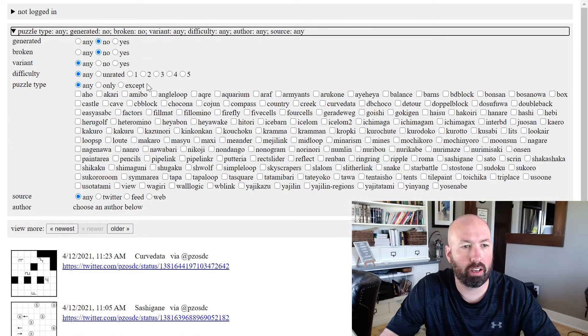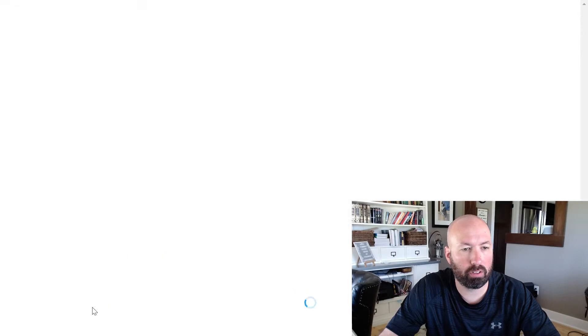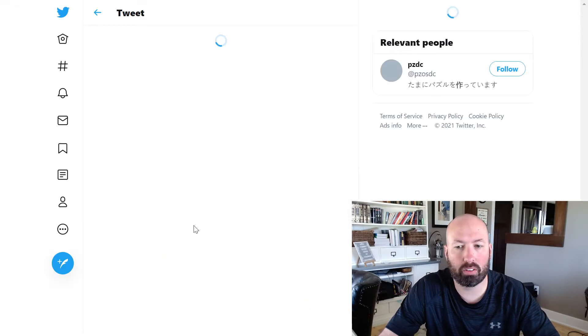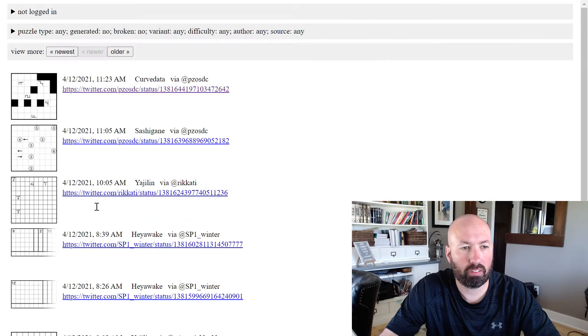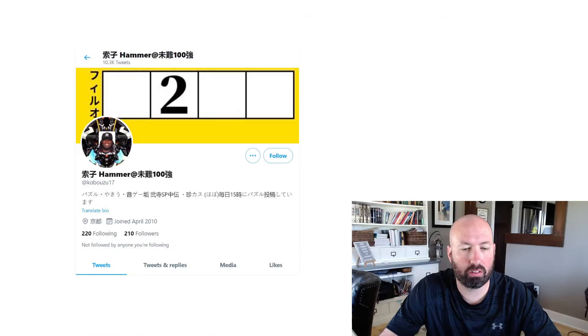You can click up here and select different types of puzzles. The links take you to the person's Twitter page or their blog, wherever they've posted it. From there you have to click on the link to go to the actual puzzle, so they're not bypassing the source — they want to give credit.